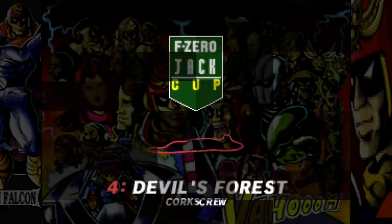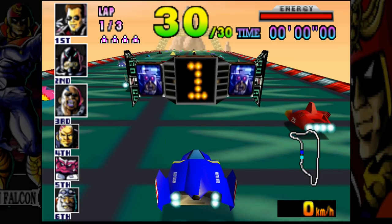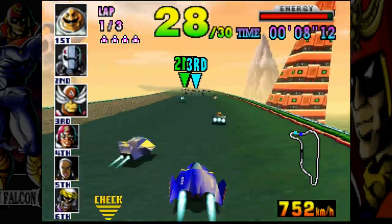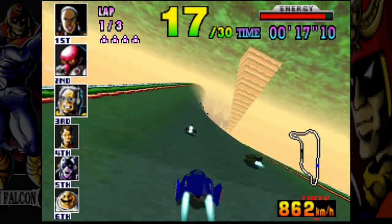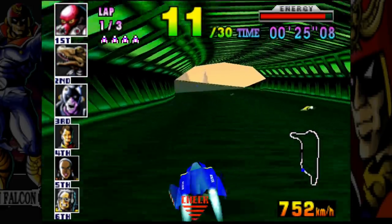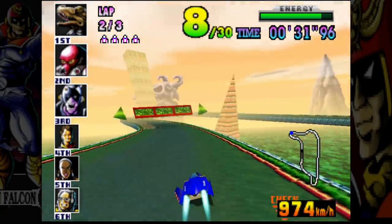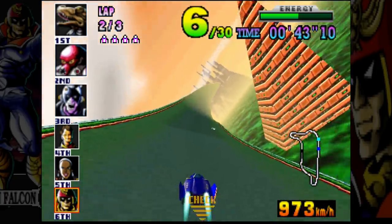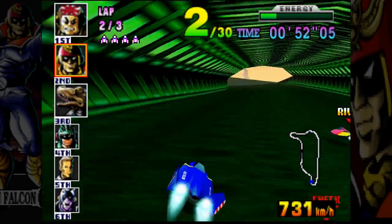So far so good, haven't placed anything but first. Devil's Forest — I think this music made it into Smash Bros. You have an air brake by pressing down-C, which I've mapped to X on my GameCube controller. But I don't even know if the best players ever touch the air brake. From what I've seen, the best way to take a turn is to double-tap R or Z to shoulder bash right or left, because it straightens out your vehicle without losing speed.